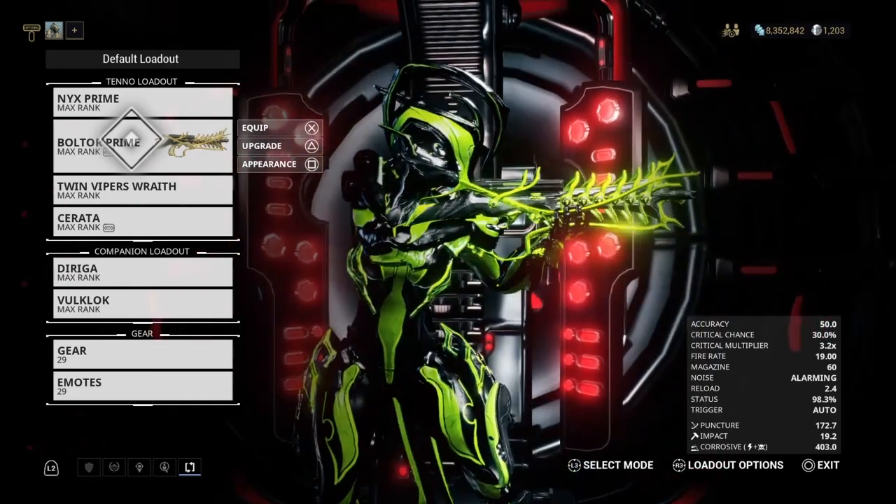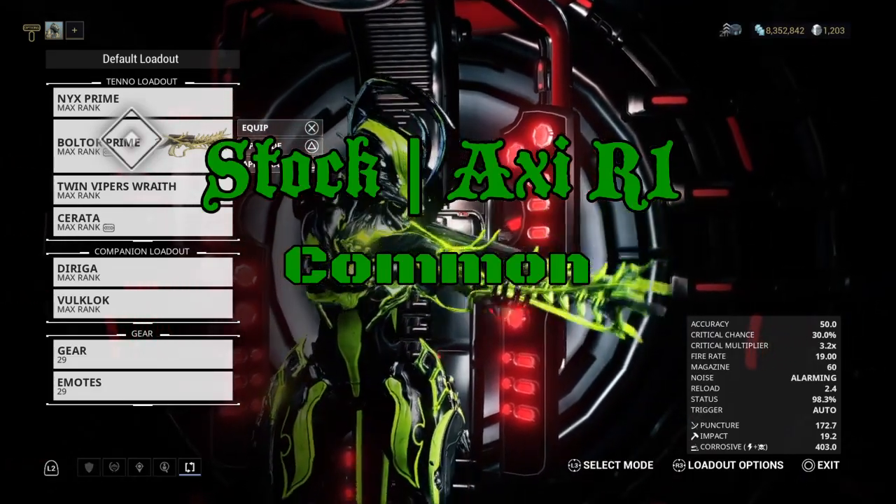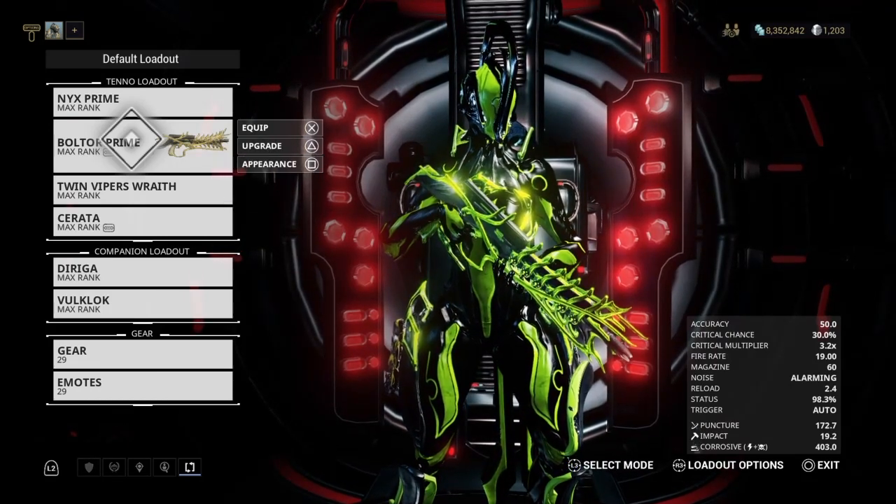The last one you'll need is the Axi R1, which drops the stock. I think it's the same relic as the Rhino Prime's blueprint, so stock drops in Axi R1.